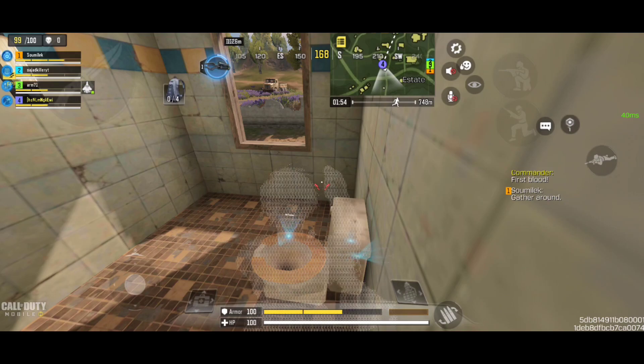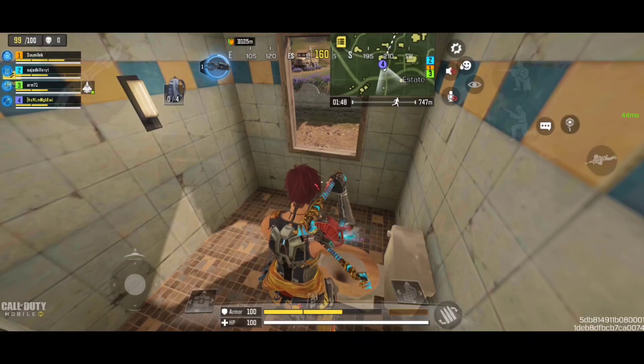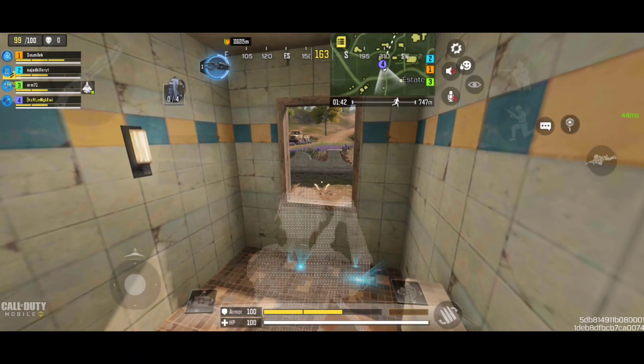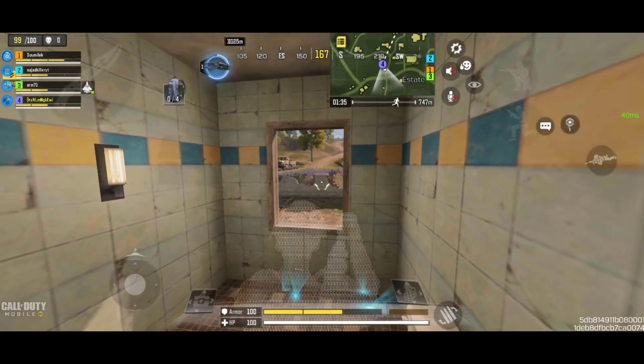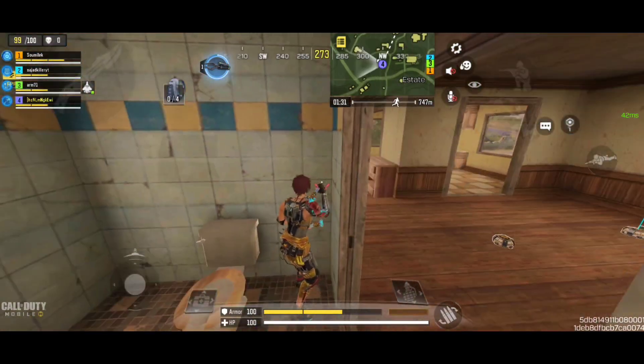When you play Battle Royale in TPP, sometimes you just want to sit in some places and look at what's happening in the game, or look at what players are doing, or maybe you're waiting for someone to walk in that door so you can shoot them down. In those situations, no matter where you sit, your character is going to be on your screen and obstruct your view. That's why they added this option.